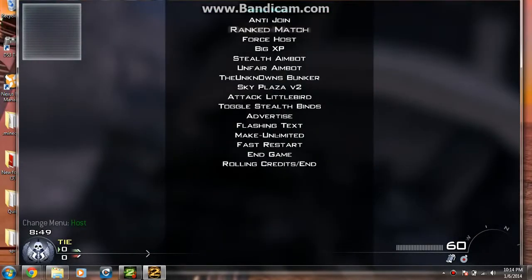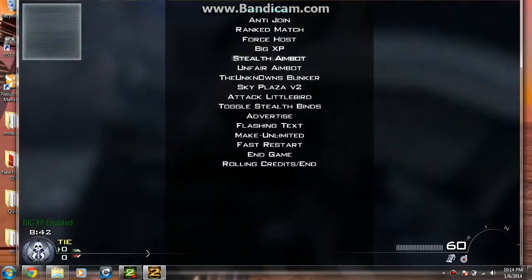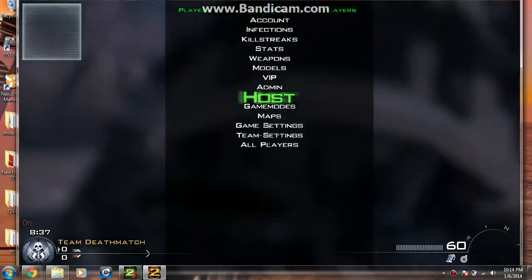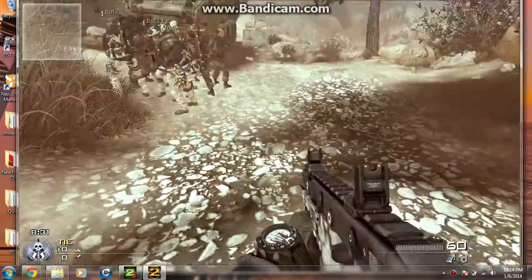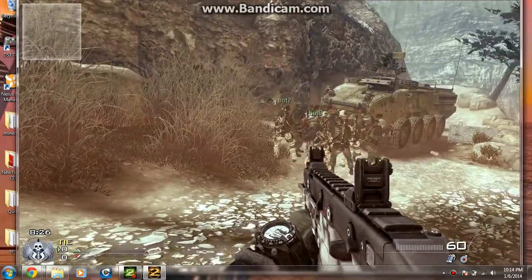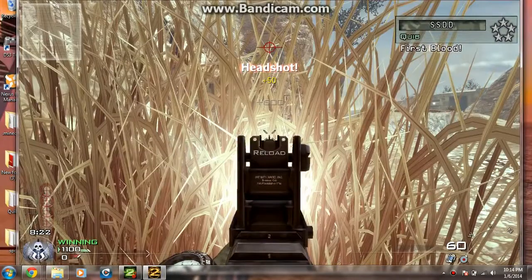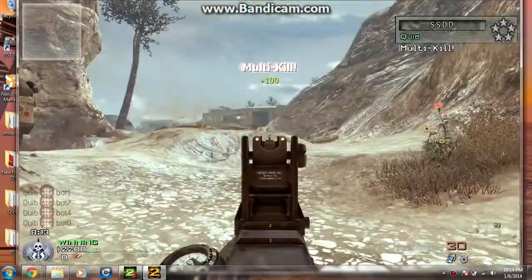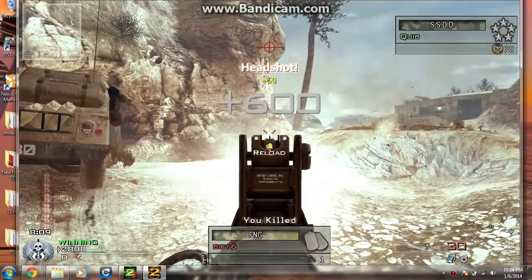I'm gonna go to Host. You can hit big XP, and I'm gonna hit unfair aimbot. Just keep hitting R to exit out. Here you can see all your guys. Aim down and here's the aimbot. Even when they're not in front of you, the aimbot can still kill them from across the map.